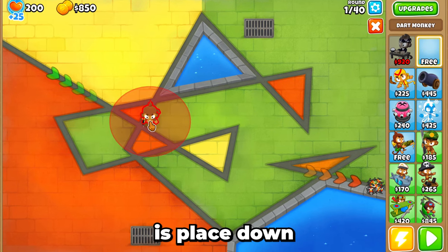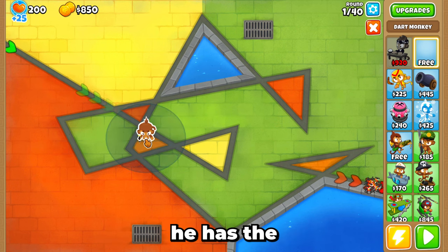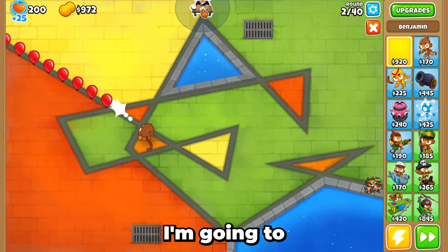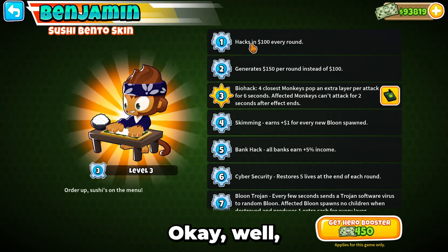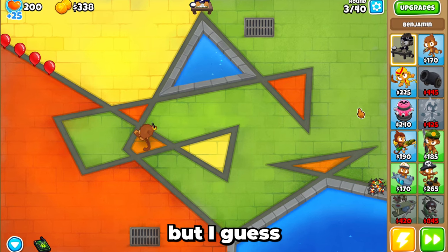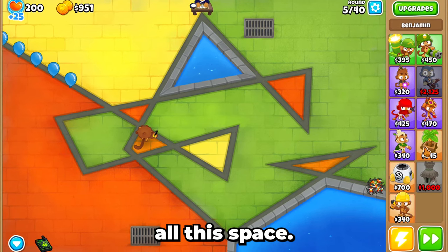The first thing I have to do is place down a Dart Monkey just to defend. I'm going to place him here because I think he has the most coverage. The second thing I have to decide is what monkey to get first. I'm going to get Ben first, which might be a mistake — I don't actually know if he gives me money yet. Okay, I get 150 per round, so I think picking Ben first was a good decision. There are lots of balloons, but the Dart Monkey ends up killing every single one.